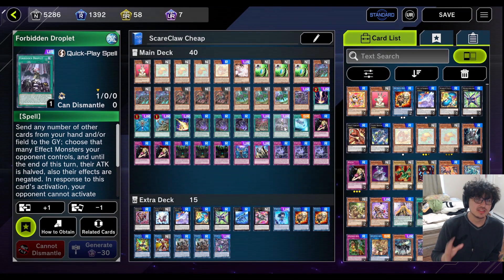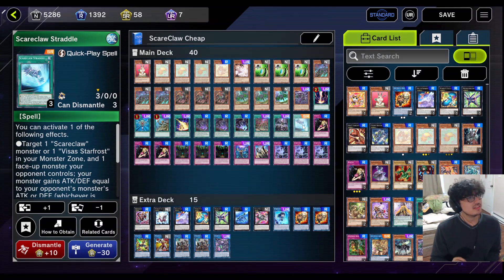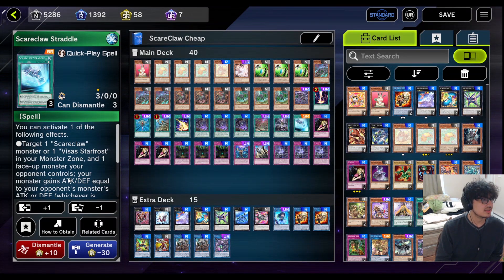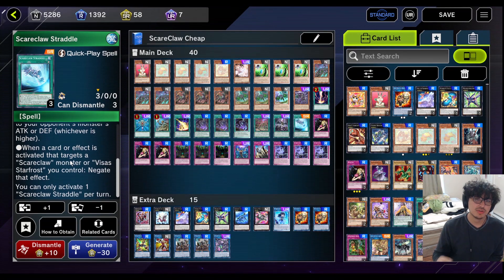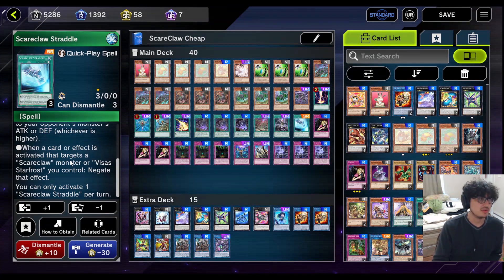Next up, Forbidden Droplets — this is a bundle card. I do recommend it, it's just a powerful removal card that helps you out a lot. And this one is interesting — it's a super rare Scareclaw card. Its effect is you can make your monsters' attack higher, or if your opponent targets your Scareclaw monster, you can negate that effect, but only if they target it. So it's good to have at least one copy just to have that option in your deck.